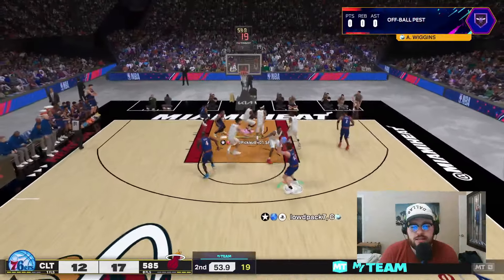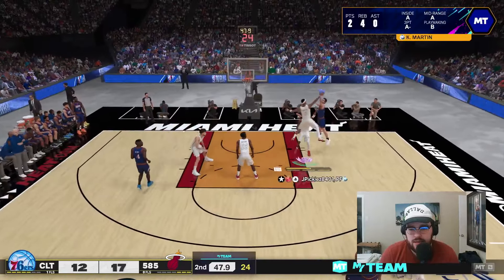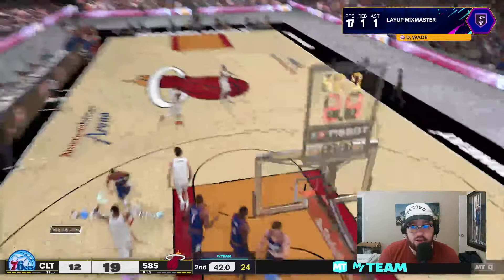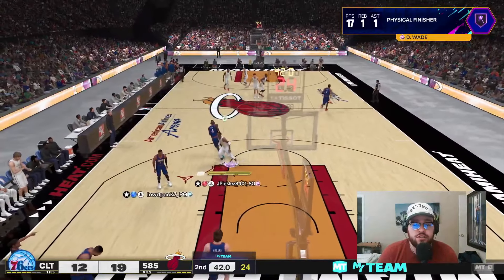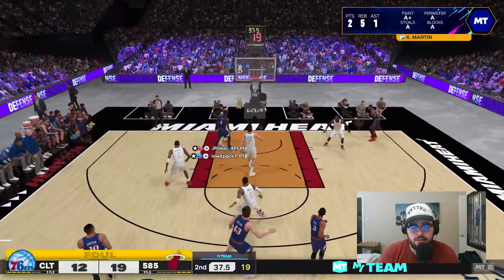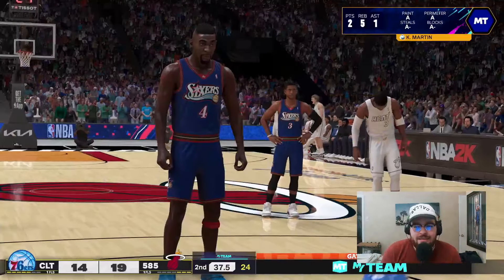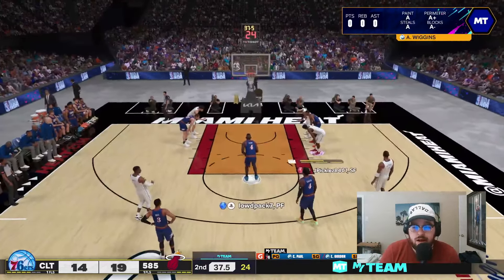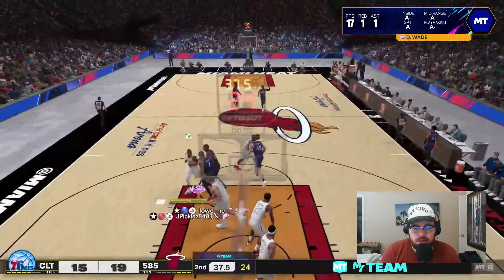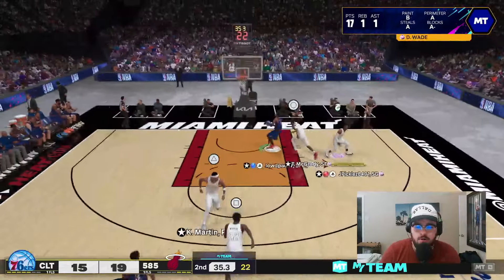KMart skies in for the board, throw it up to Wade — hop step, spin through, all the way to the rim. Dwayne Wade's finishing is phenomenal — he really finishes at a crazy high level. Even though I'm missing shots, once you get the jumper down you're going to be just fine. That layup should never have gone in — that's a force — but they call a foul and it goes in anyway. And then I turn the ball over.